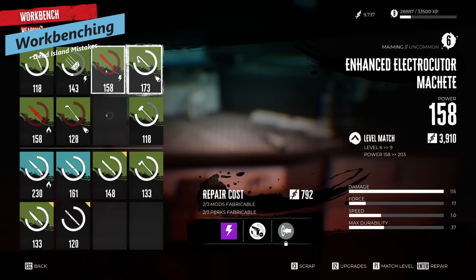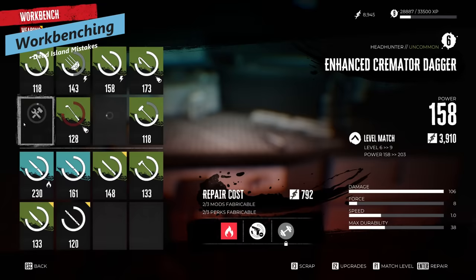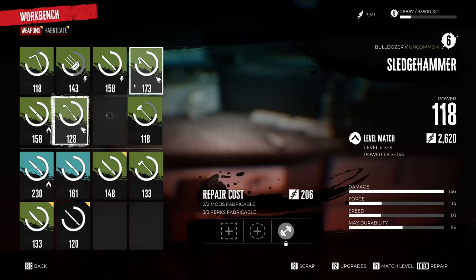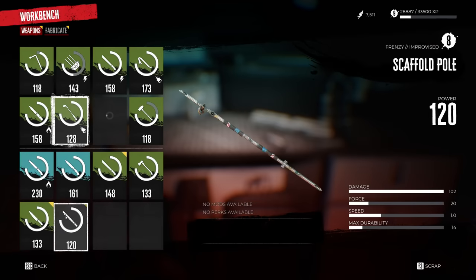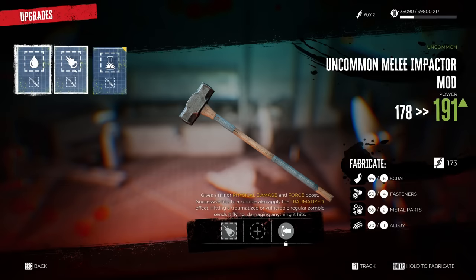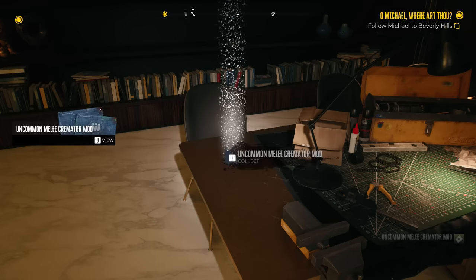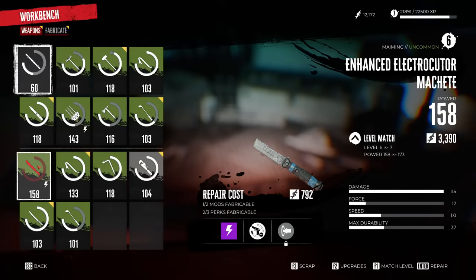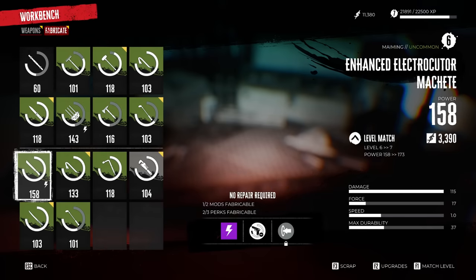Workbenching is a must in Dead Island 2. The workbench is a big part of the game, not only to repair your favorite weapons when they do break — which is a huge mechanic because you can always keep your favorite weapons, especially if you've invested good mods and perks into them. You can just repair them once they break. What I found is every time I get to a workbench I just repair my couple of go-to weapons, even if they're not broken yet. You'll also get blueprints along the main story and side content, which will unlock more perks and mods for different weapons, and you can always tinker with these and change them as you wish.